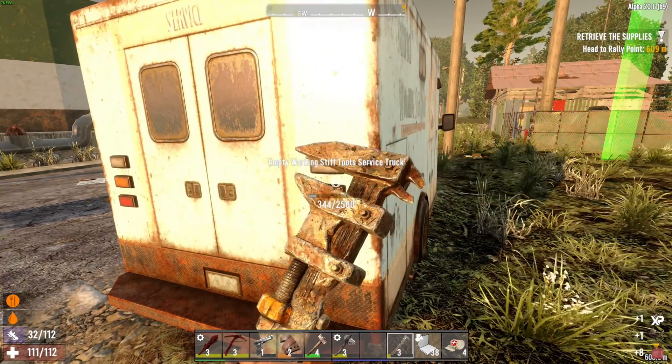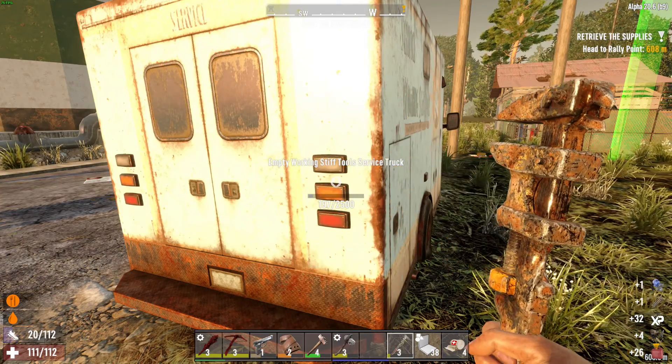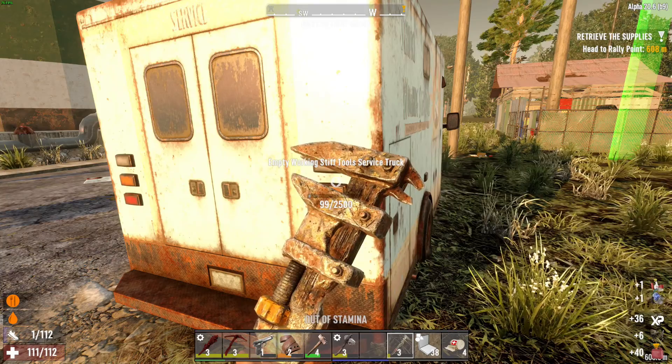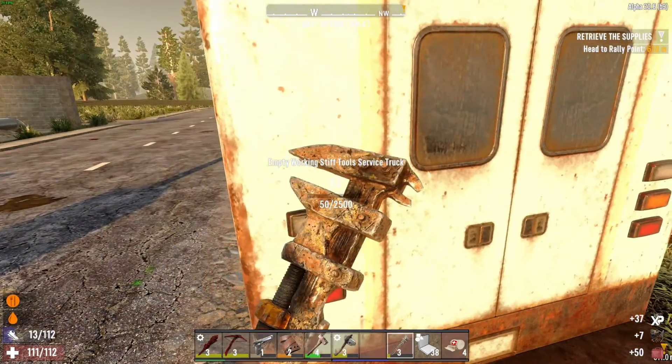So last night's horde was a success, and I'm close to finishing the chemistry station. I also got a workbench and a level 3 iron crossbow in the previous episode, that being yesterday. So things are definitely looking better and looking a lot more interesting.